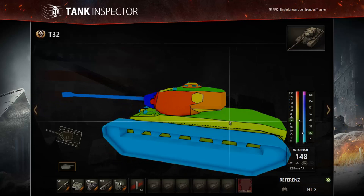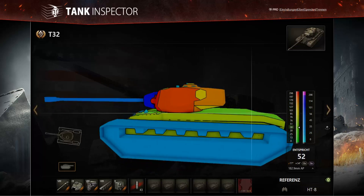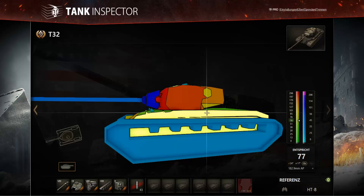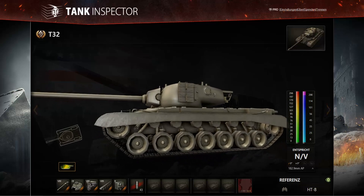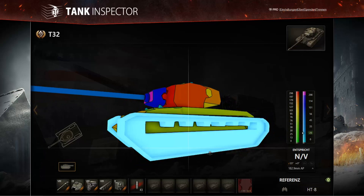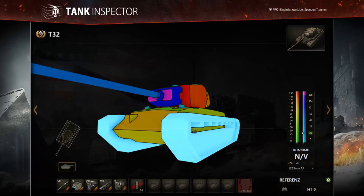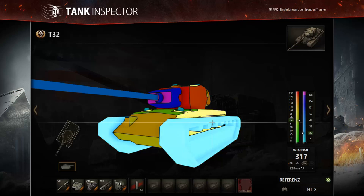Moving to the sides — although raw thickness is only 76mm, which could even be penetrated by some high-tier HE shells, the large tracks cover quite a lot of the side. If you angle the tank, the sides become really strong. This means the T32 is actually surprisingly good at side scraping, which you wouldn't usually expect from an American heavy tank.